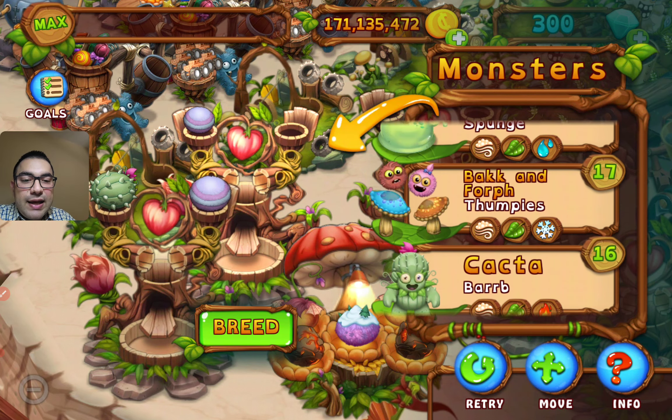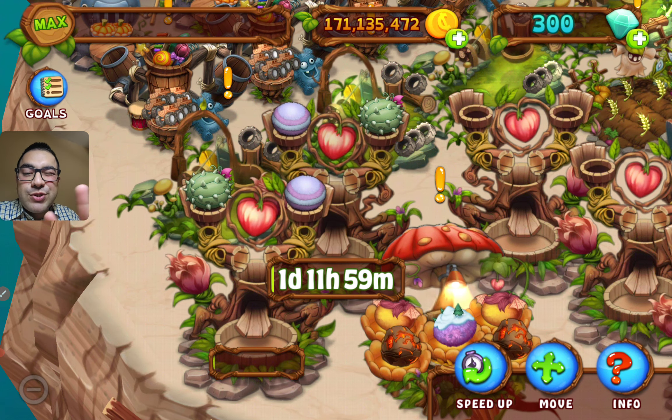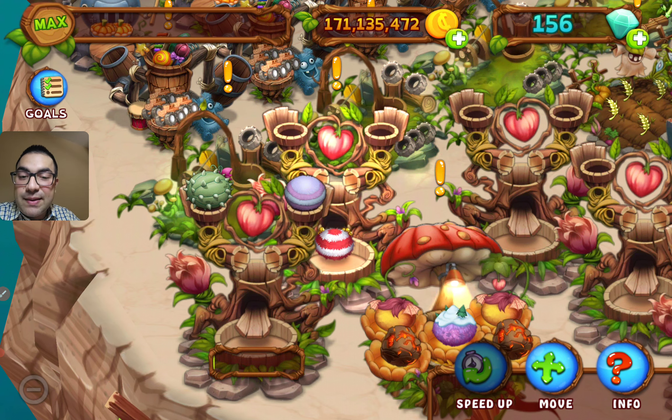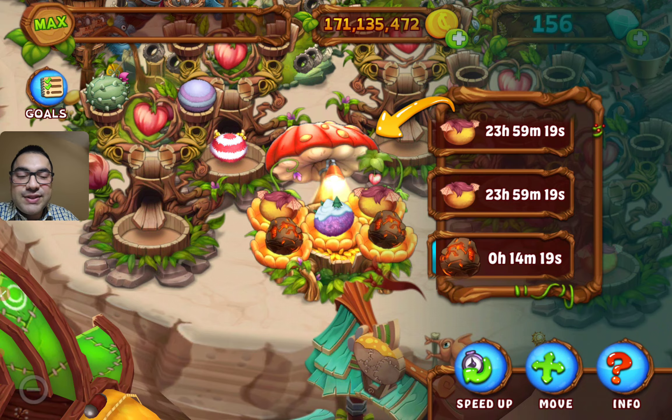Weddle and Barb are selected. One day and almost 12 hours to go. In order to speed that up, let's give some diamonds. And Yol is now ready in the breeding structure.